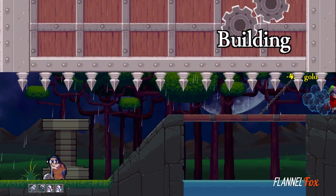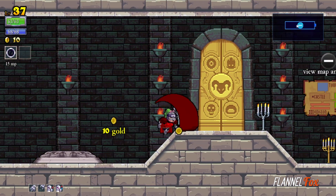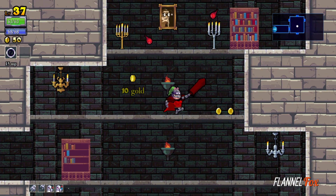Death after death, you keep running into the castle, which is procedurally generated each run, meaning that each time you explore it, the layout will be different than before.